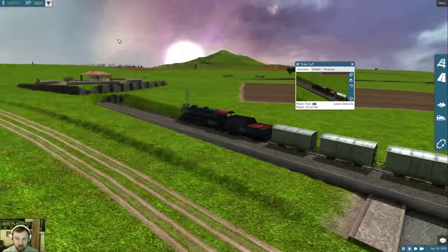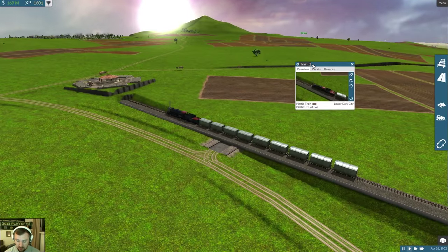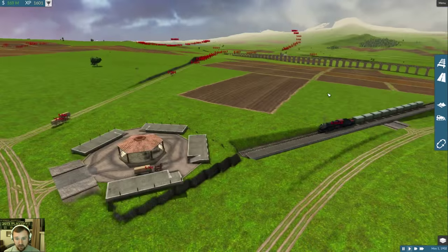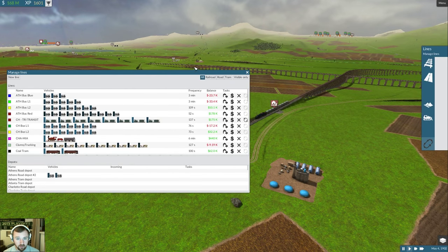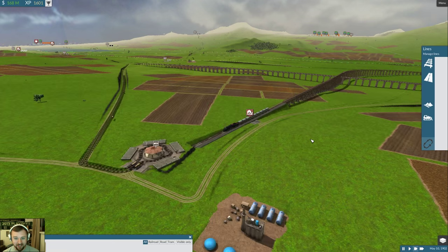It's plastic, so let's call this one the Barbie - oh no, that's terrible! My daughter would approve though. So this is Barbie because it's made out of plastic, and it basically ruined the business of the trucks trying to deliver any kind of plastic. Now plastic is delivered by train.